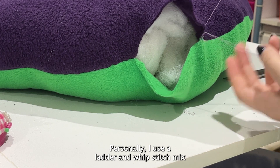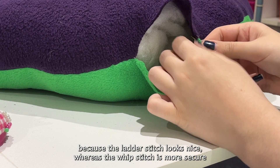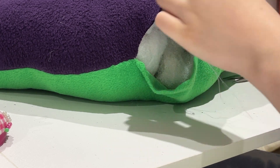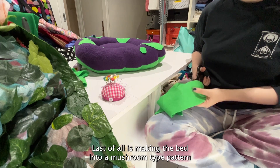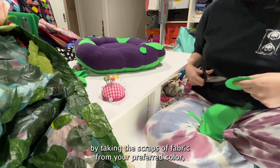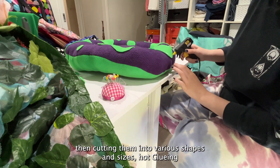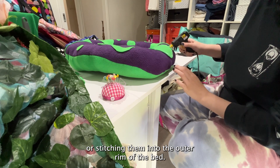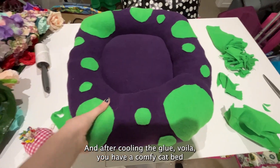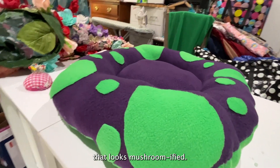Personally I use a ladder and whip stitch mix, because the ladder stitch looks nicer whereas the whip stitch is more secure when I make a mistake doing the ladder stitch. Last of all is making the bed into a mushroom pattern by taking scraps of fabric in your preferred colour, cutting them into various shapes and sizes, then hot gluing or stitching them onto the outer rim of the bed so it will be more comfy for your cat. After cooling the glue, voilà — you have a comfy cat bed that looks mushroomified.